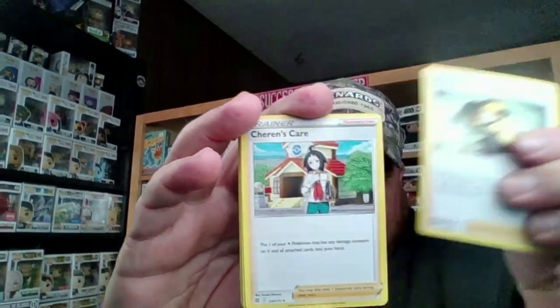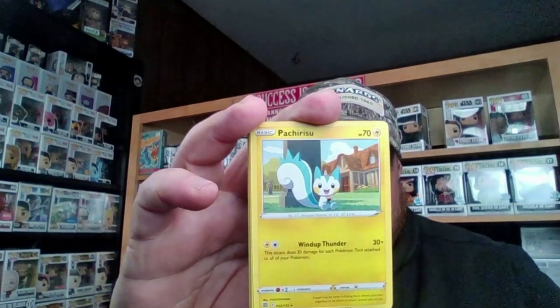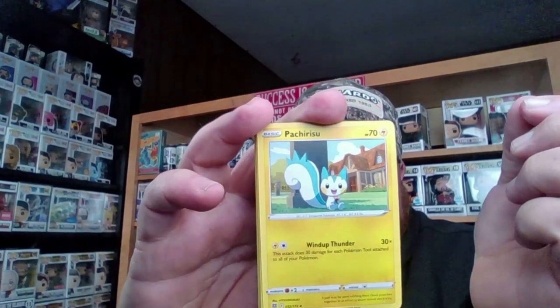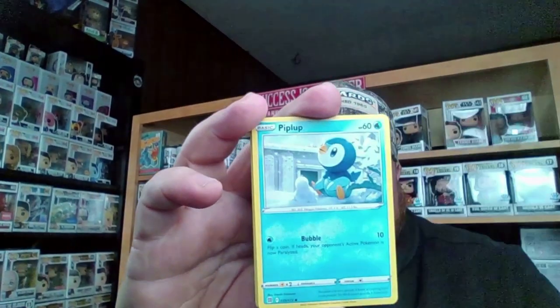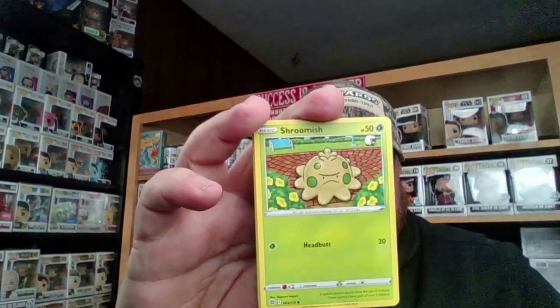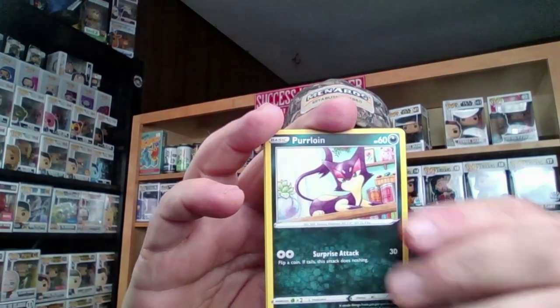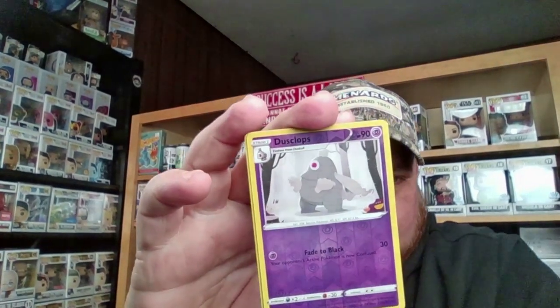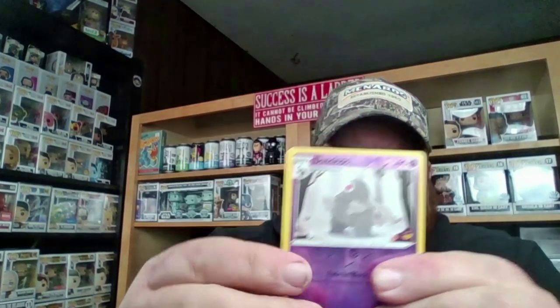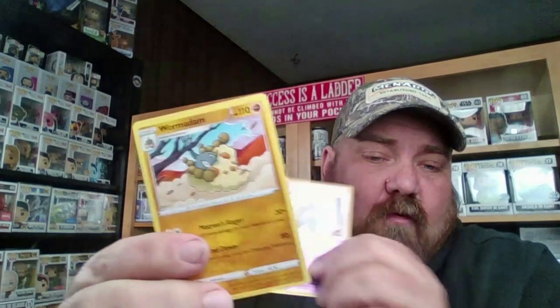We got Cynthia's Ambition, Sharon's Care, a Caterpie, a Weedle, a Shroomish, a Purrloin, a Duskull, a Dusclops, and a Wailmer. I'm gonna say right now we did not get our 12 bucks back, but it was fun guys. Now I know what's inside one of these pretty cool balls.